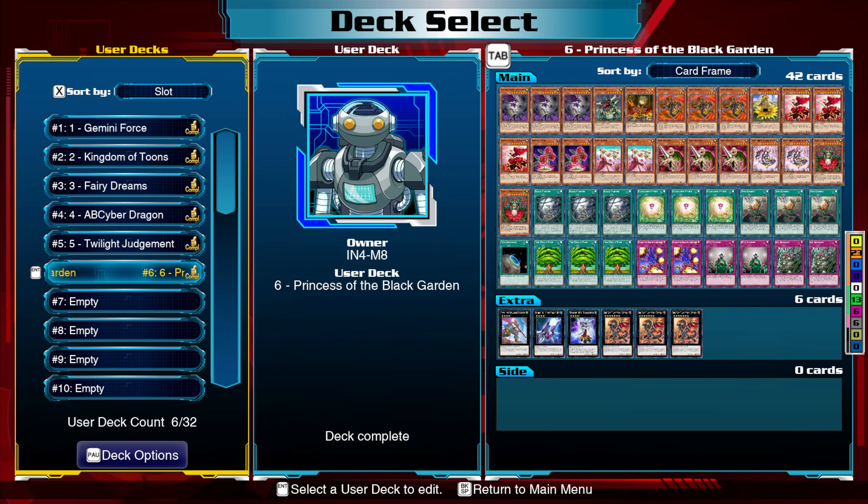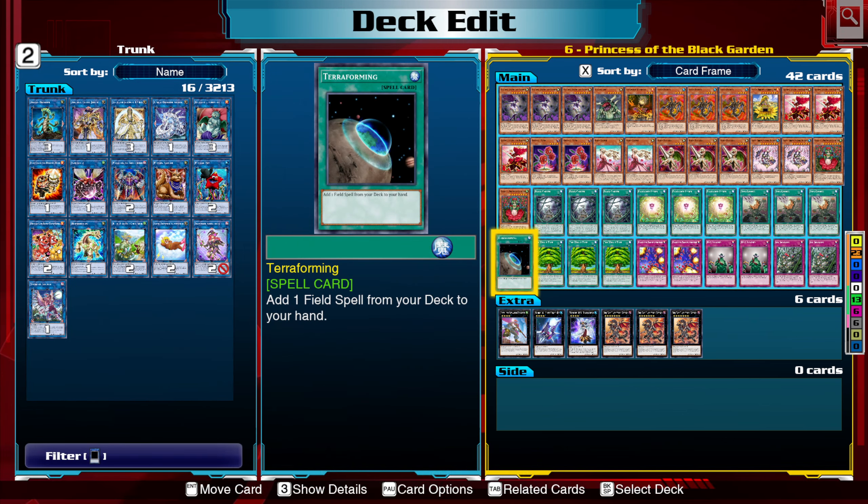I've been doing some more deck building, and I've made myself a nice, lovely deck in Princess of the Black Garden. This is a strange deck that basically aims to continuously reborn a bunch of high-level plant-type monsters, while also going under Black Garden and the World Tree to basically control the game.